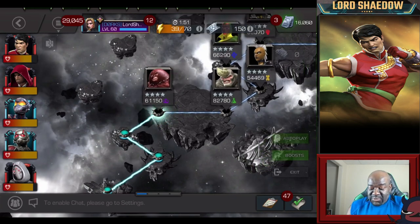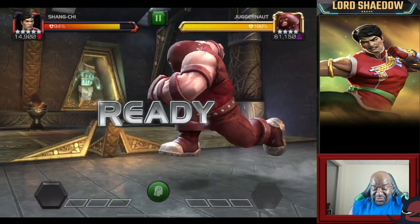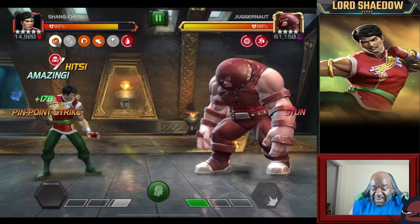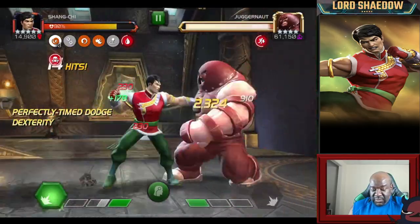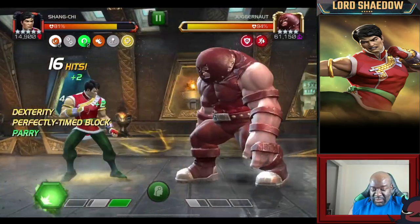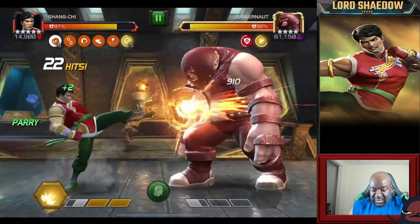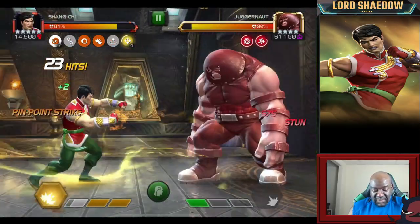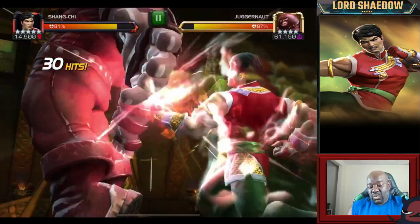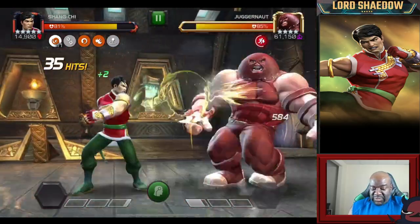Done with that fight — let's move on to Juggernaut. I have not fought Juggernaut with Shang-Chi, so this is the first time. This is the old Juggernaut, so you can actually stun him when he's unstoppable, which makes things a little easier. I forgot to do my cleanse at the beginning, so I did that one kind of wrong. Let's reset. Now I want him to get unstoppable — there we go. Medium, medium — boom, and you see the unstoppable disappeared. It got rid of his unstoppable, and now he has a slow which will prevent the unstoppable from triggering.